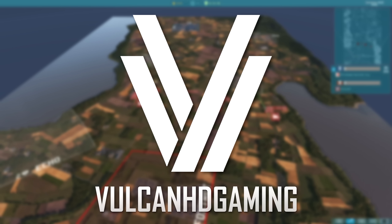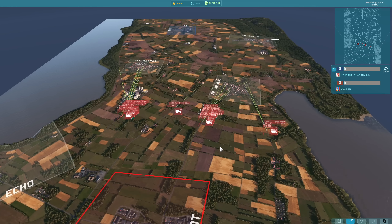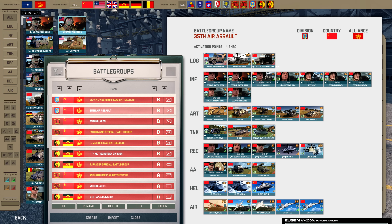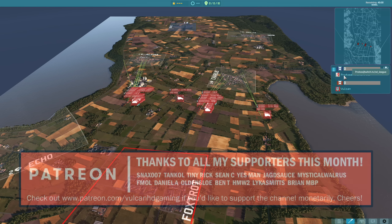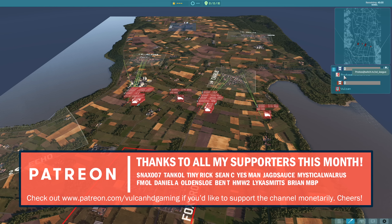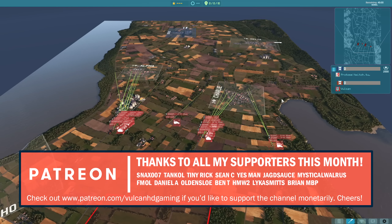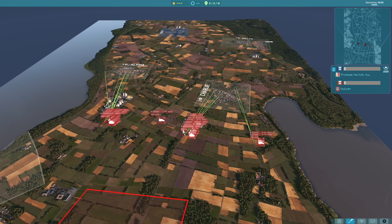Hello guys, welcome to a new Warno video. In this one I'm going to be playing another one versus one, this time on Two Lakes, using the 35th Air Assault Brigade — one of the new divisions in the upcoming LAN update. I'm playing against Protoss, big thanks to him. Check him out at twitch.tv/sdleague. He's going to be using the Second Panzer Grenadier Division, and we're going to see how these Dessant units do against them.